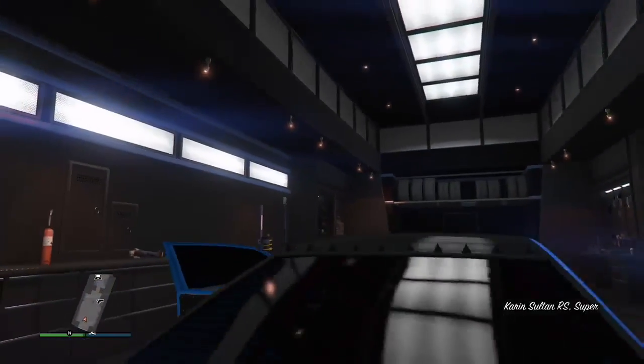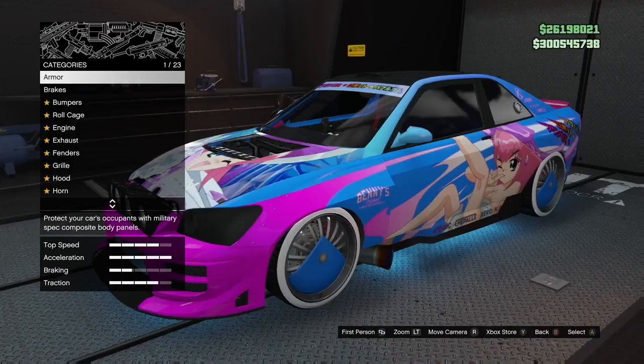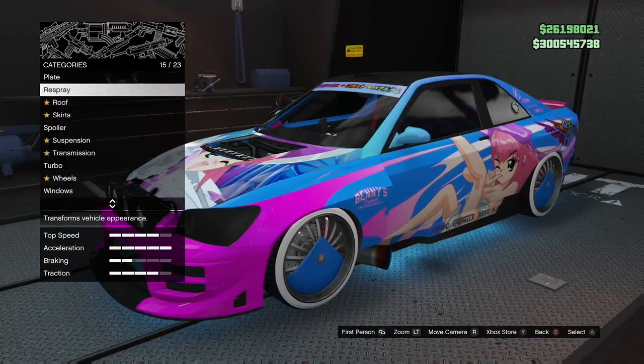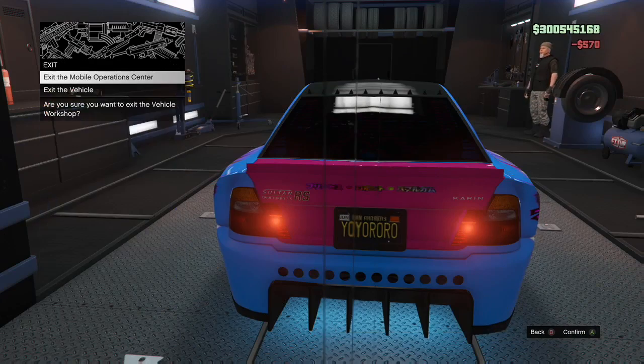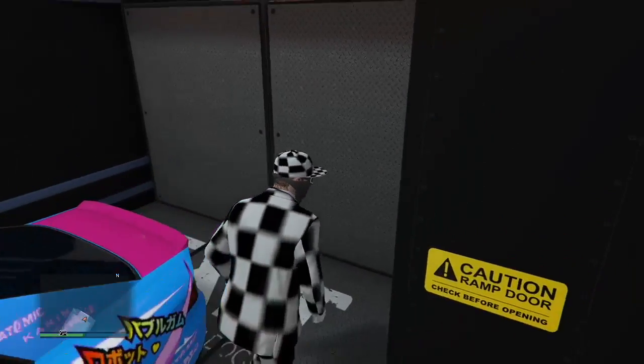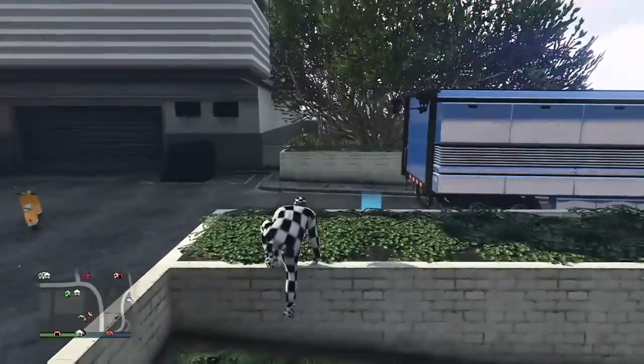I've parked the Faggio back there and I'm ready to dupe again. Remember, before you do the dupe you've got to leave your Faggio outside. Press right on the D-pad to enter the vehicle workshop, go to plates, change the color, change the plate. Exit vehicle and leave on foot — never leave with the car or the glitch is done and you have to redo the whole car-stacking part.